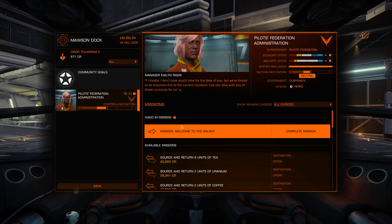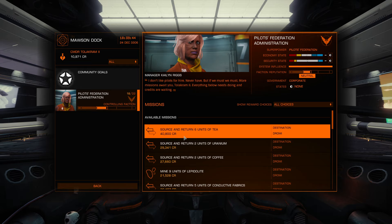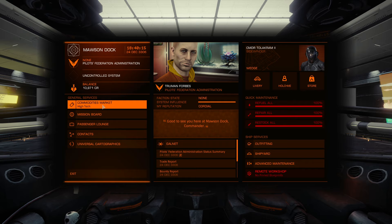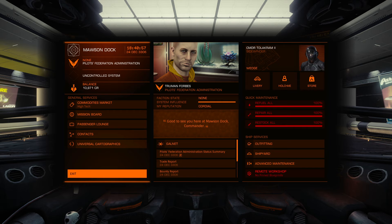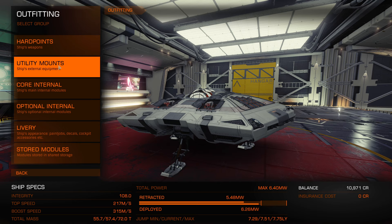Mission board — let's turn in our first mission: Welcome to the Galaxy, for 10,000 credits. 'Well done commander, you've proven that you can travel between systems.' He's so proud of me — I've proven I can fly from point A to point B. I'm pretty much an expert at this game. All right, so we've got our first mission down.